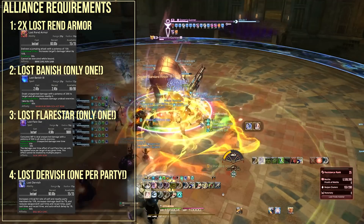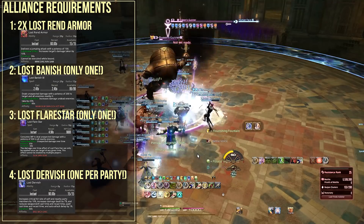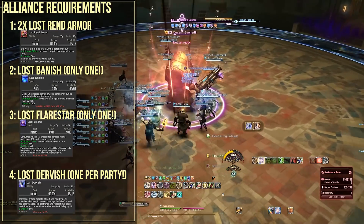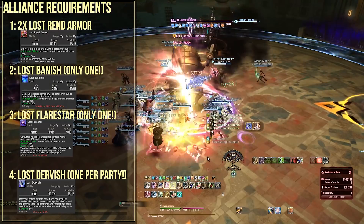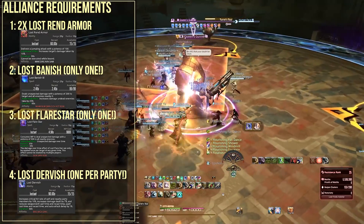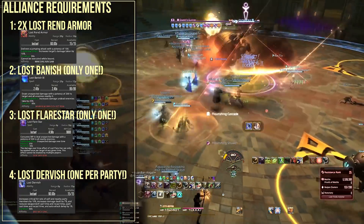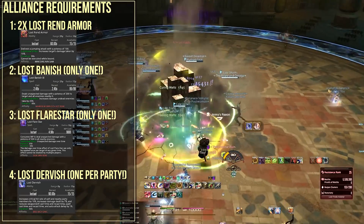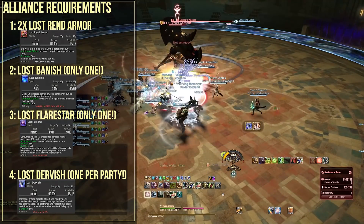You might wonder why I don't recommend Red Mage or Summoner for Lost Flare Star. That's because it costs so much MP that realistically the only one that can truly get away with using it is a Black Mage. People will say Red Mage can do it with Lucid Dreaming, and it's doable, but it's really difficult from what I've seen.